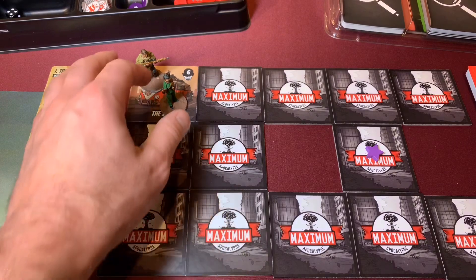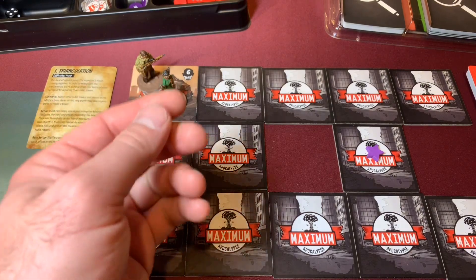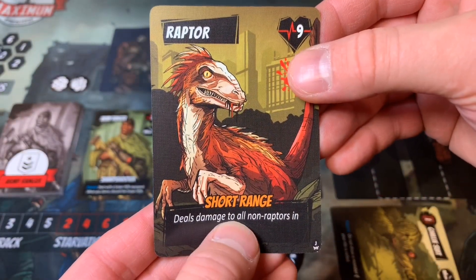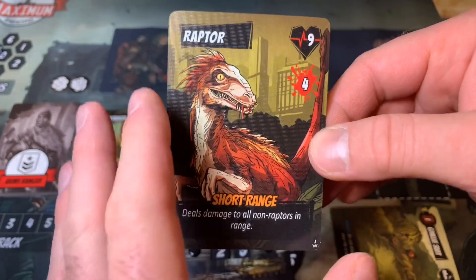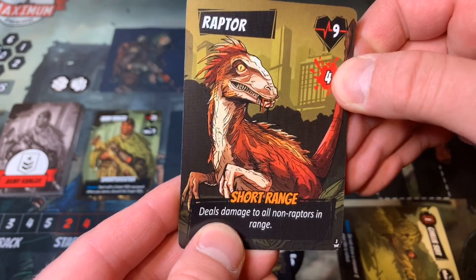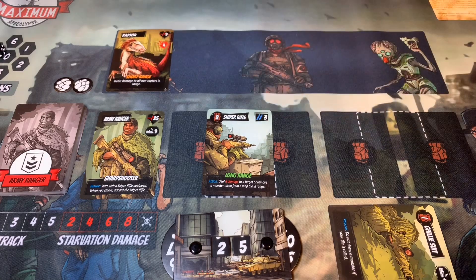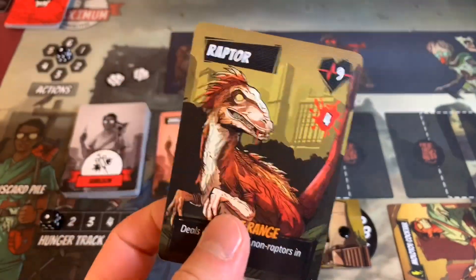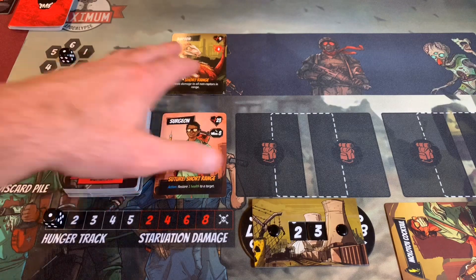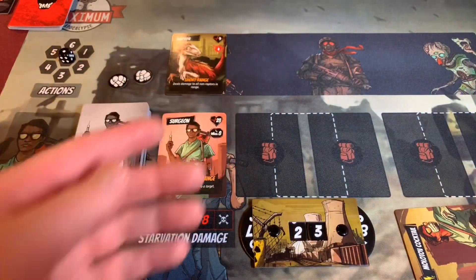The last thing we need to do is, since we drove in on the van — and that van doesn't look very stealthy — both of our characters are going to find a monster from the monster deck as we drive in. Our army ranger draws a raptor: it deals damage to all non-raptors in range, has nine health, and does four damage when it attacks. Our surgeon also draws a raptor. So both of them have a raptor to deal with, and neither really has weapons that are great against it. I've got a Molotov cocktail that does two damage, but this thing has nine health.